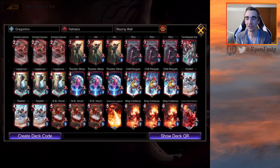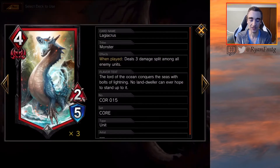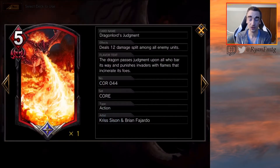We're also playing some solid, almost Ryu-style red cards: Axel, Monster, as well as BB Hood. All these ETB effects dealing 1, 3, 4 damage — BB Hood has haste — it's kind of a little bit too good to pass up. And we do have one Dragon Lord's Judgment, just because, like I said, too good to pass up. Let's jump into some games and see how we can do.